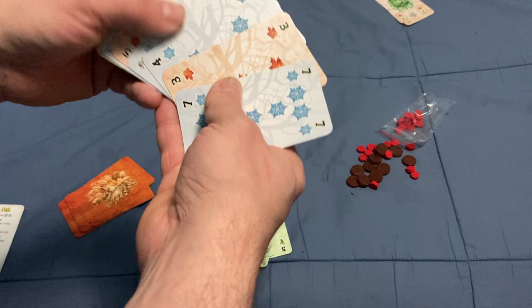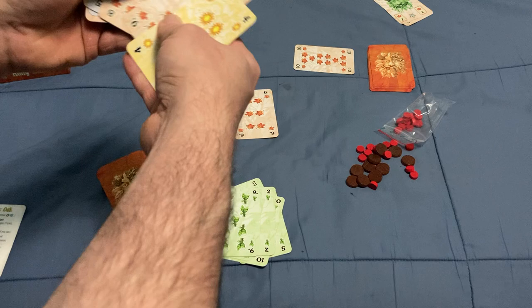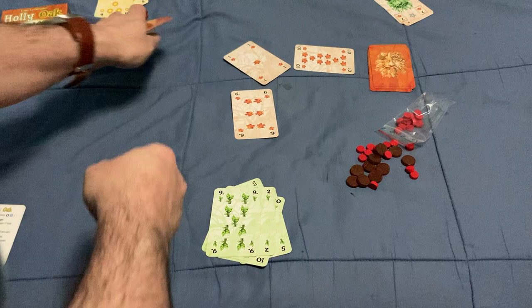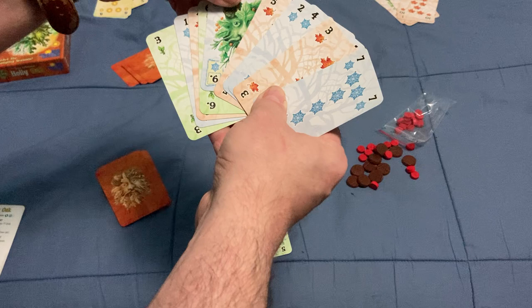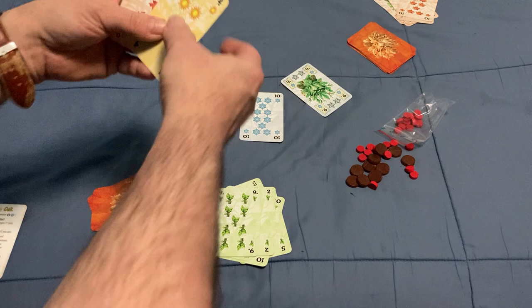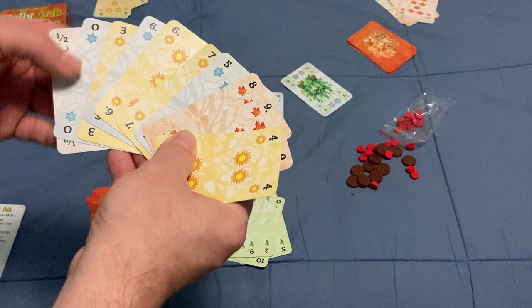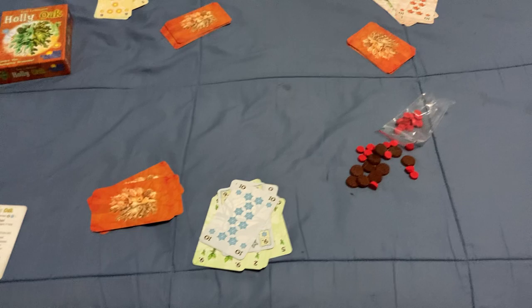He does have those, so he leads the next trick. He plays a card, and I have no choice but to play to prevent giving him a point. The other player plays a small one, and he wins the trick — though this one isn't worth any points because it has no stars. He then decides to change it to the Winter suit. Unfortunately for him, I have the 10. The other player has to follow because he has it, and I win the trick.